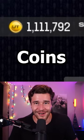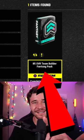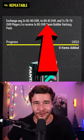This is the easiest way to make coins in Madden 24. Step 1: go to the sets and head on over to the Team Builder 85 Overall Fantasy Pack. To complete this set, you'll need two 82 overalls, four 80 overalls, as well as seven 78 to 79s.